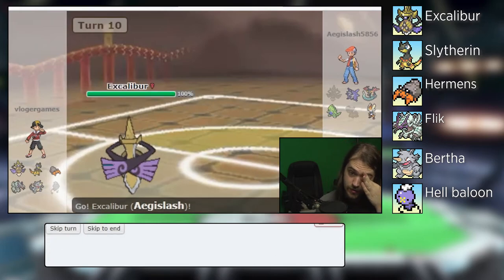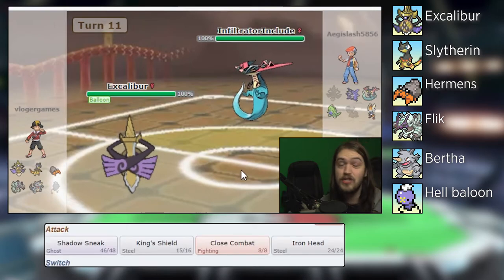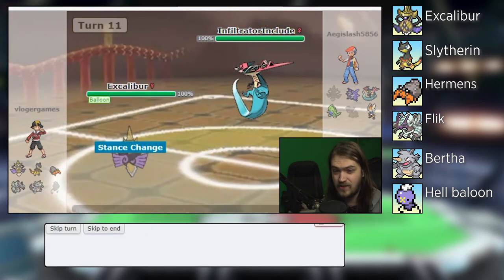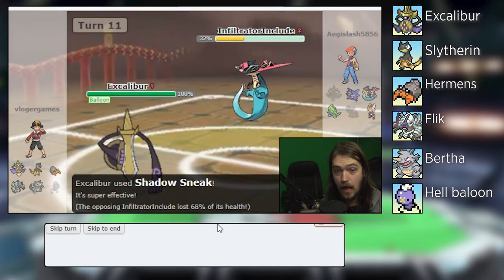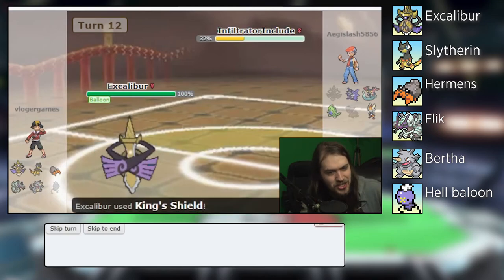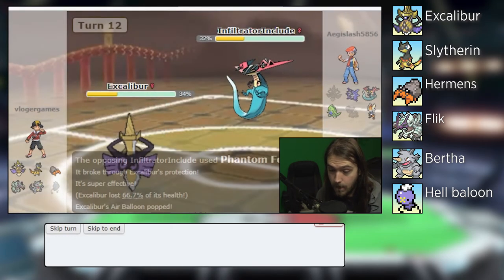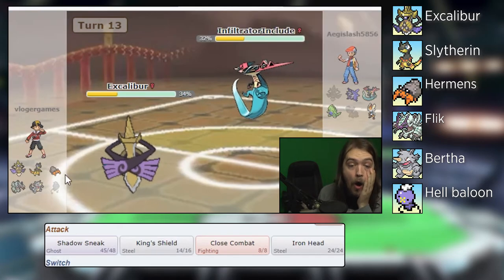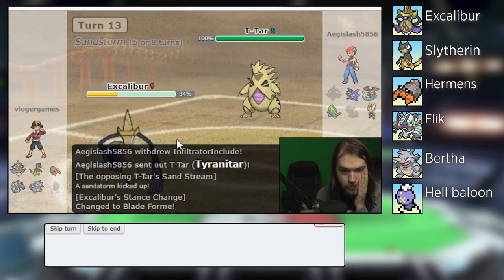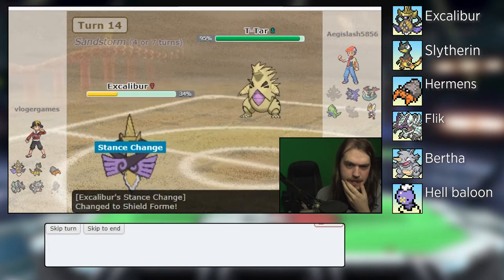Aftermath took you out — I guess that's a plus one, equivalent to a Destiny Bond in a way. Going into Excalibur because I feel Dracopult is coming. Had I any inclination that was gonna happen? No, it was just instinctual. Let's try to Shadow Sneak you and see what happens. Why would you do that against somebody that has Stance Change? King's Shield — wait, that goes through? Oh my god, did not realize that would go through. Excalibur is just done.